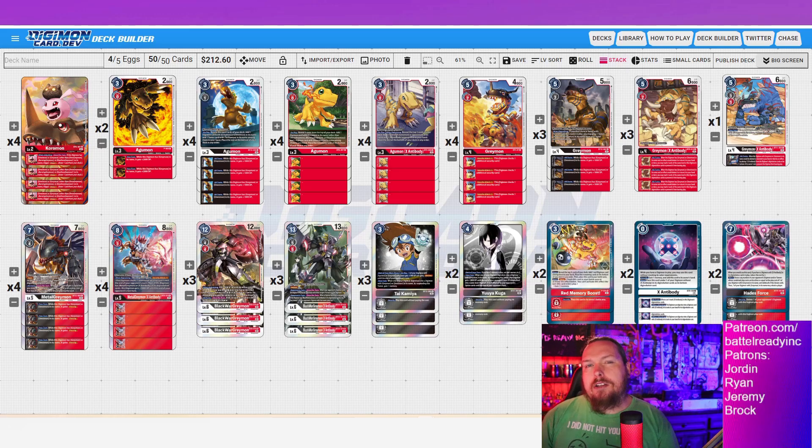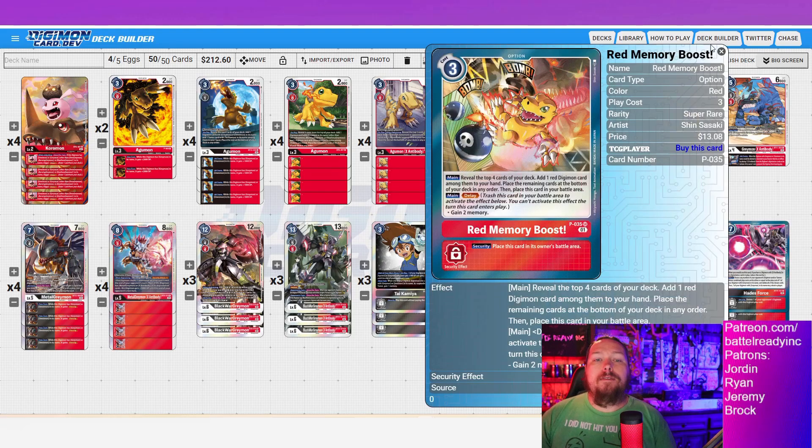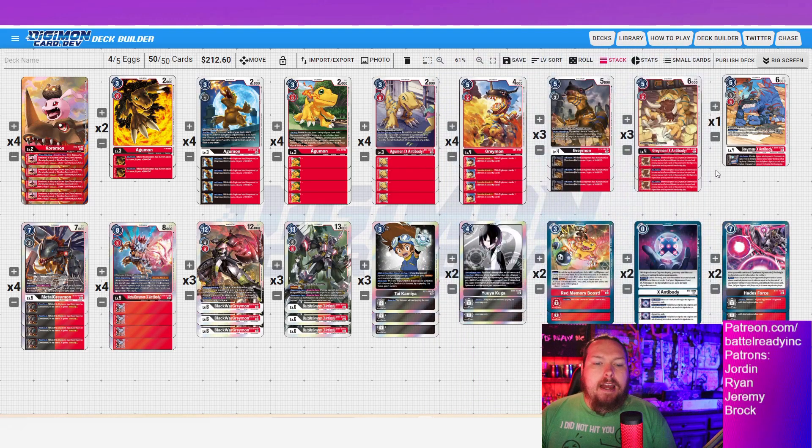At times a Blitz Omnimon would have been nice — could I drop the Red Memory Boost for an Omnimon or two? Yeah, probably. But everything felt so great that I'm not going to cut any of my Digimon numbers down. I really like my Digimon count — I have enough levels that I can see pieces very consistently. Red Memory Boost is the only flex spot of the deck. Getting that extra memory on turns was very, very invaluable. Your opponent can't interact with this; once it's on field it just sits there. No one's running Memory Blockers right now, so Red Memory Boost is feeling pretty good.